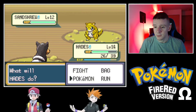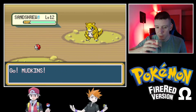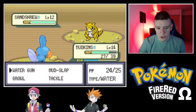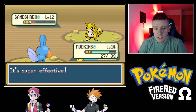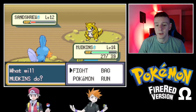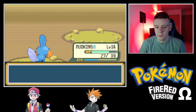Hades has no business staying in against a Sentret, so we'll switch to Mudkip to handle ground-type attacks. It doesn't matter because the Sentret went for Scratch anyway, but nice Water Gun. It uses an accuracy-lowering move — but we hit! Down comes the Sentret.